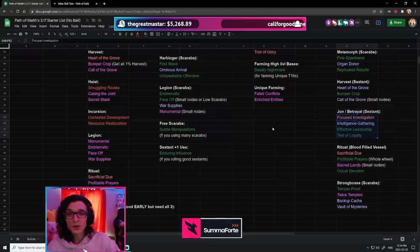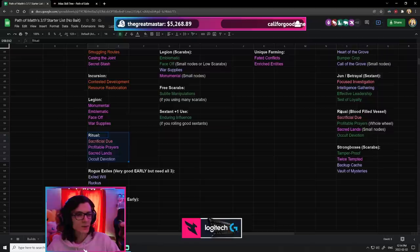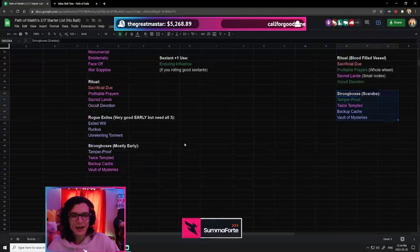Ritual is kind of the same — not great in an Alkan Go scenario, but when you actually use Blood-filled Vessels, Ritual might actually end up being one of the best in the entire league. And Strongboxes are in a similar situation — pretty okay for Alkan Go, but when you invest into them a little more, they start shining.